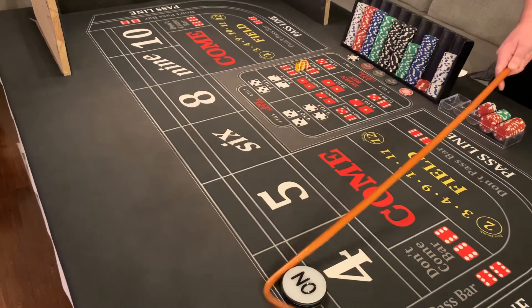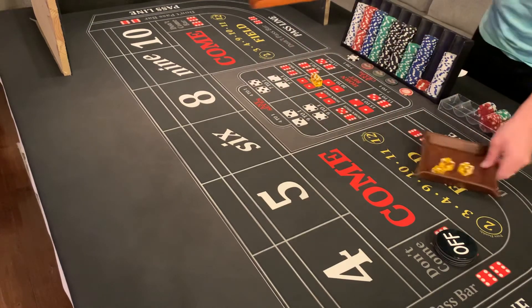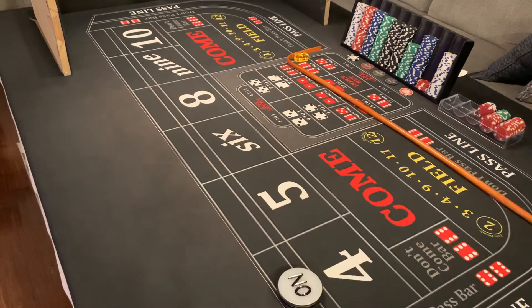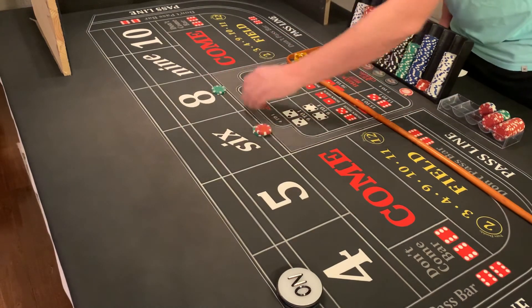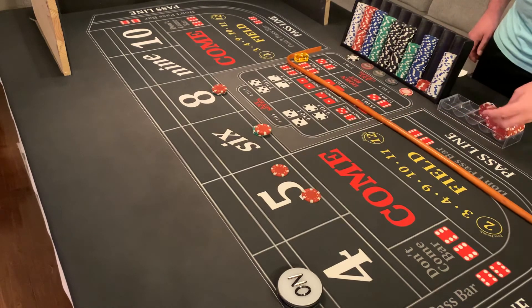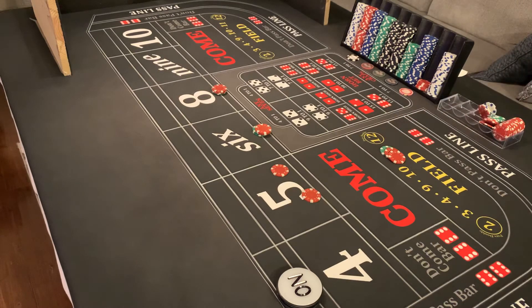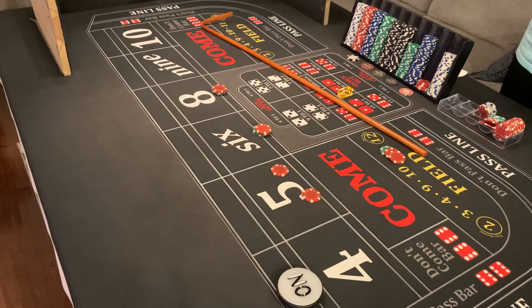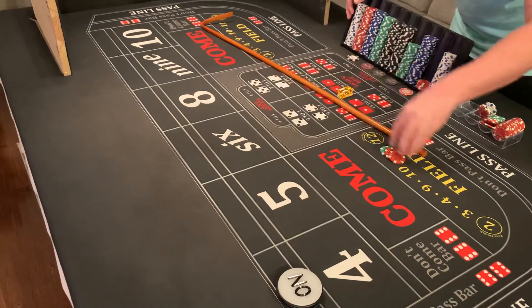We actually did pretty good on that. I'll do one more shooter on this strategy. Picked the hard 10, the puppy paws. Dice — two two four the hard way, back on that four. Get our money out. $60 on the six and eight, pop the fives for $5 a piece, and $35 in the field. Shooter, any number but big red — and six one seven. Seven out, that's going to clear the board. That hurts.